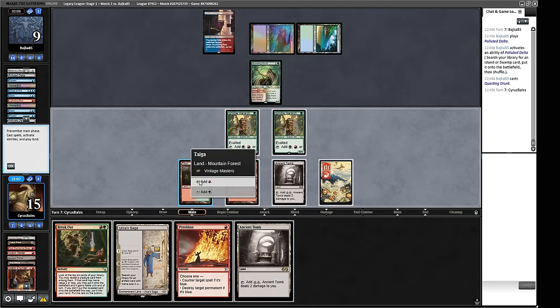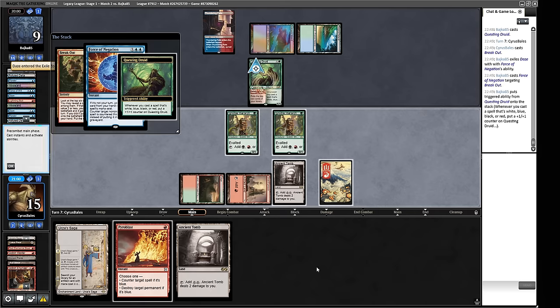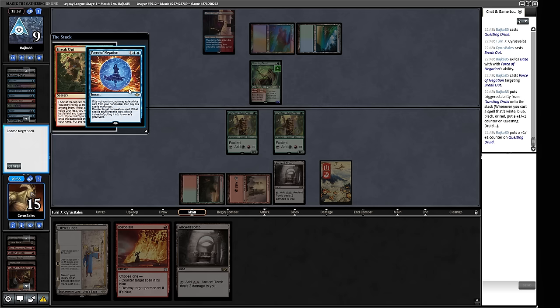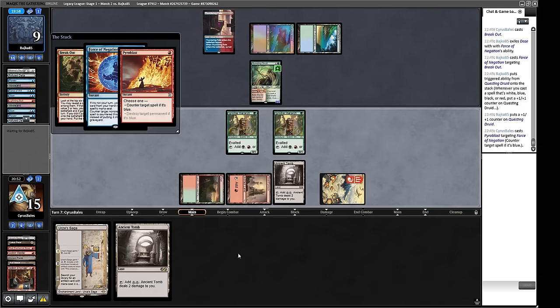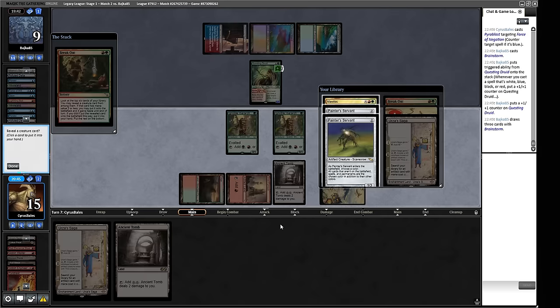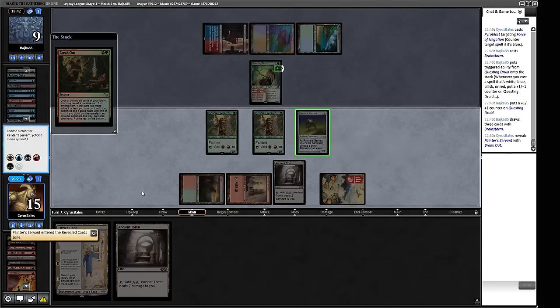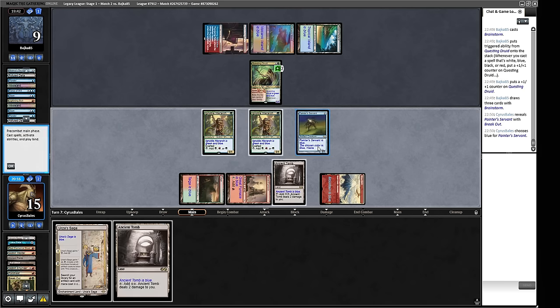Game two of round two. We keep a good hand and play Goblin Welder into Soul-Guide Lantern. They Ponder on the draw. We play the Lantern second to give us a way to deal with Murktide Regent. We hold up Welder - no need to attack for one damage when we might want to weld in the Canoptic Scarab Swarm or answer a Null Rod. Brainstorm from our opponent, but they don't do anything in our end step which is good news.